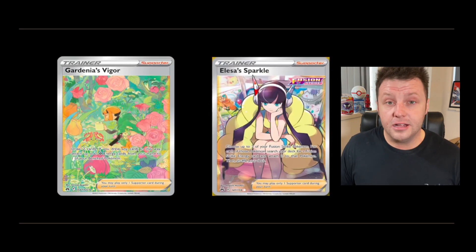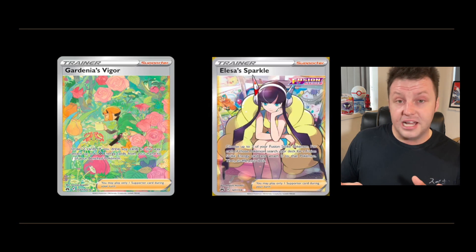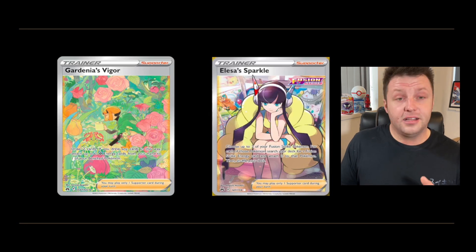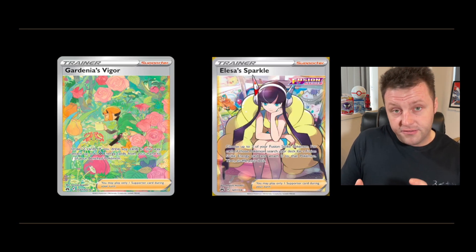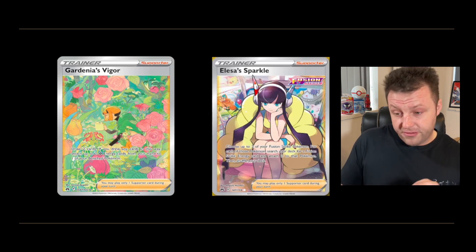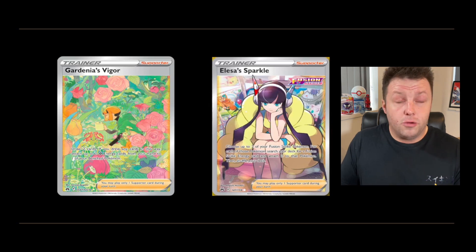On the final slide we have two trainer cards. The first is the full art Alicia's Sparkle — it's a nice full art card, she's posed and ready, and you've got the Fusion Strike symbol in the top right corner. Lovely card. We also get a Glaring Gallery Gardenia's Vigor — they've really taken their time with this one. There's a lot going on: roses, Cherubi in the tree, blossom in the bottom corner, and Gardenia herself. It's a beautiful alternative art card and another chase card I'm hoping to get.